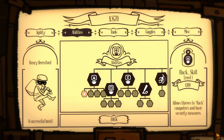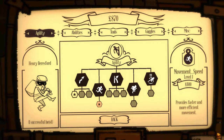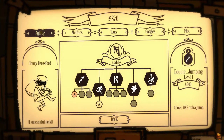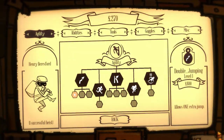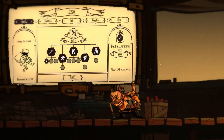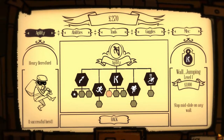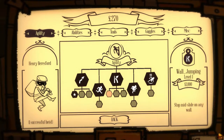Hacking is the important one that opens up other things. You can also get double jumping or better movement. A second jump is more important right now, and in fact what I'm aiming for now is wall jumping level one — to stop mid-slide on any wall. Sticking to walls is very handy.